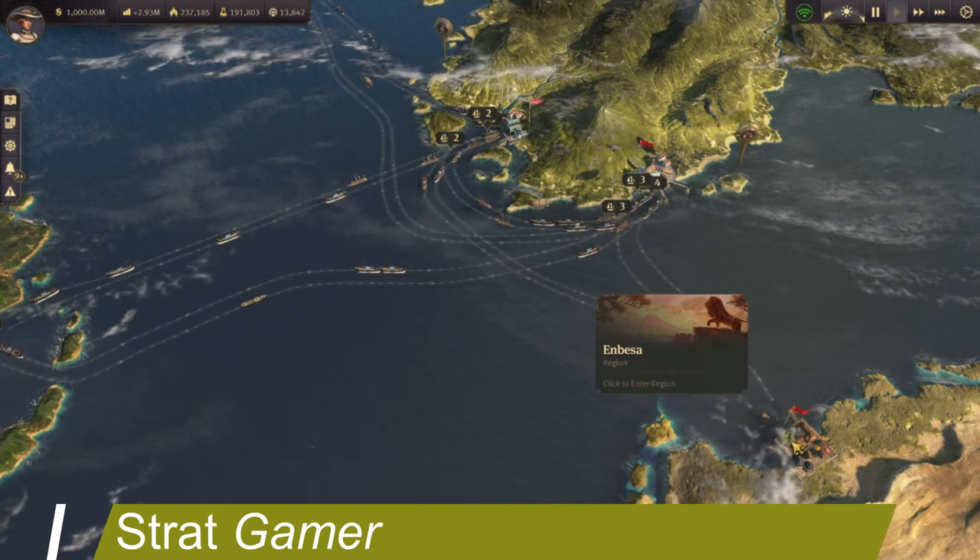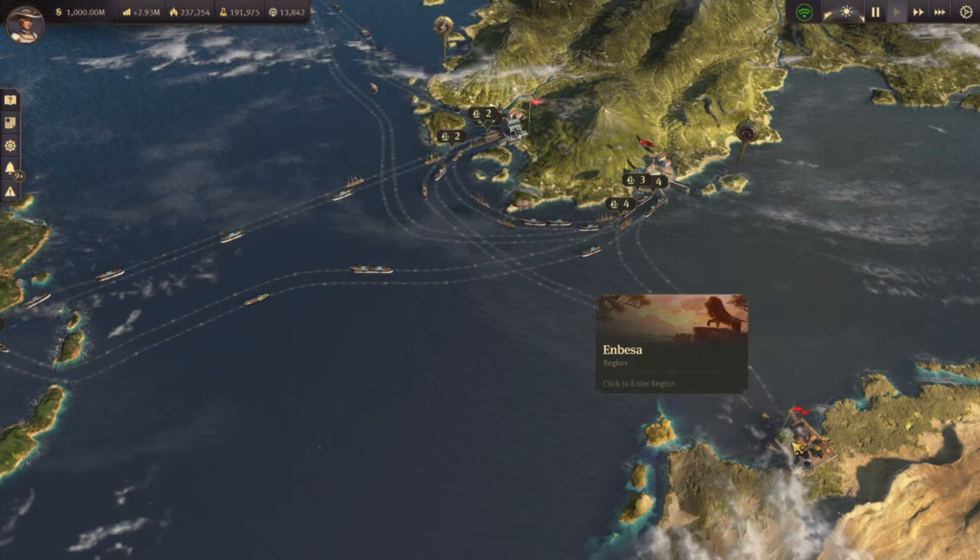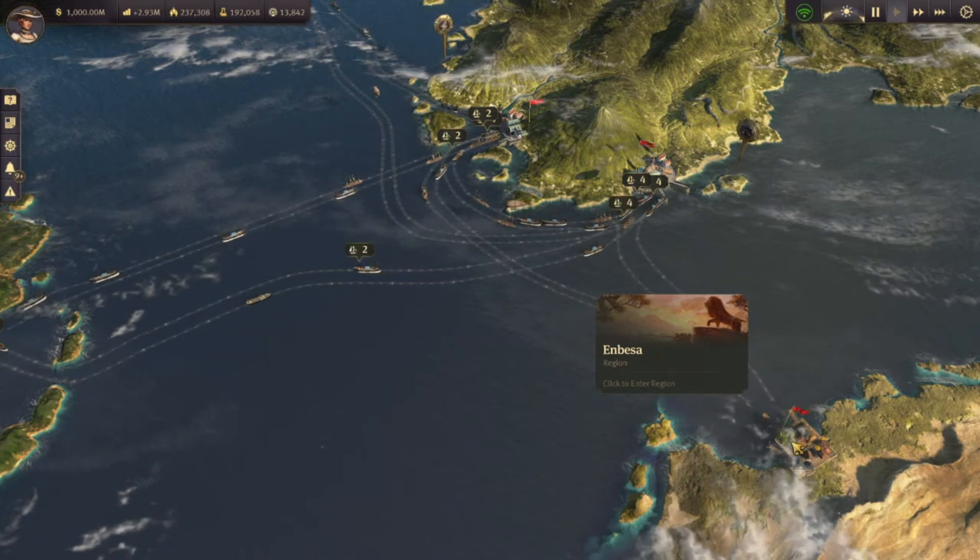Today we're going to talk about the Research Institute, which was introduced late 2020 with the last DLC of Season 2, Land of Lions, which created the region Anbessa.